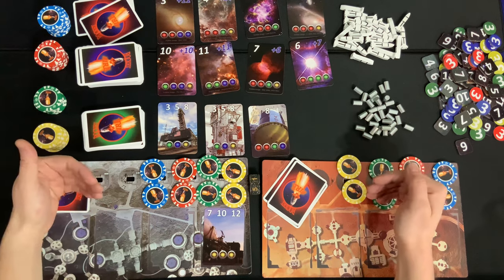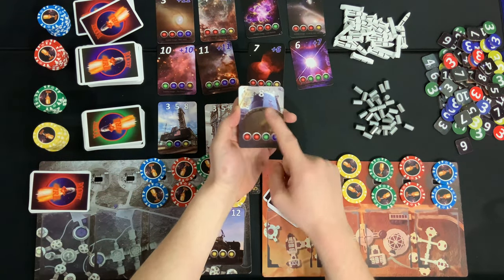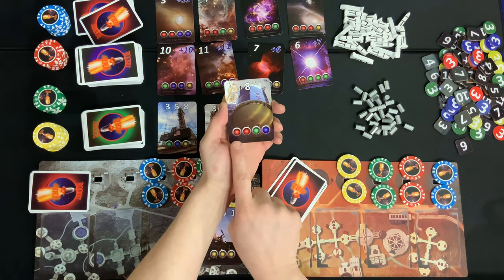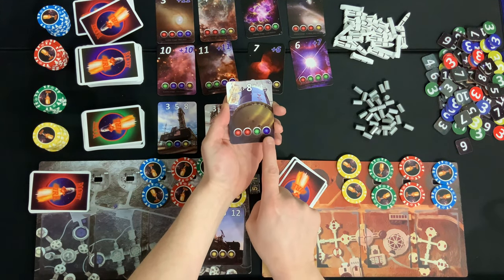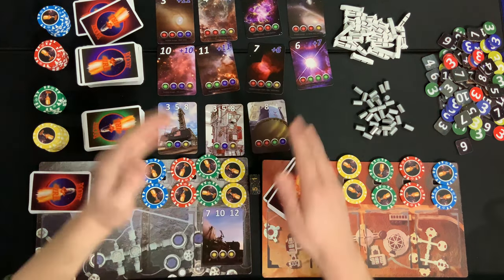Resource cards are how you get more chips. For instance, if an eight is rolled on anyone's turn, you're going to gain two red chips, a green chip, and a blue chip from cards showing that number. There is no maximum to how many chips you can have.